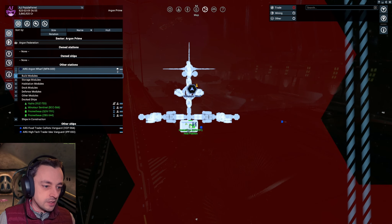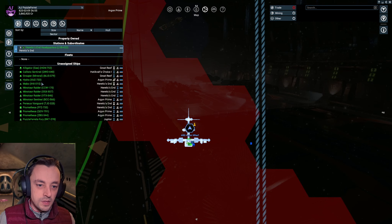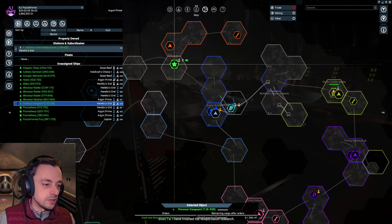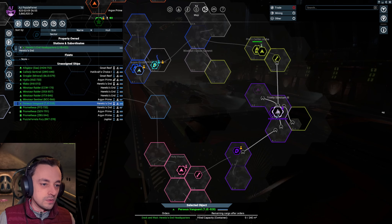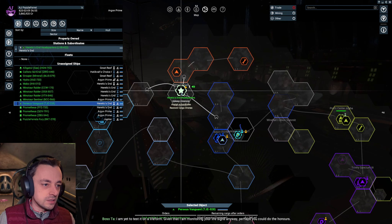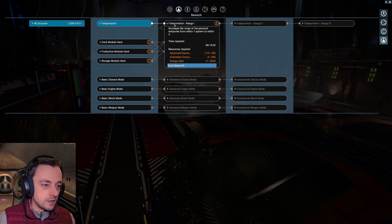I did, however, buy myself a new ship from the Paranid — a Perseus Vanguard. Now, if we go over to the Paranid, I have finished the teleportation research. Lovely. I am yet to test it on a life form. Perhaps you could do the honours. Wait a minute — I'm going to set the next one. If you could gather the required materials — you say that, you're going to get them.